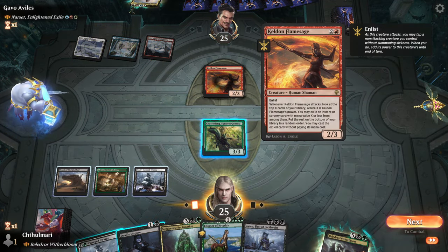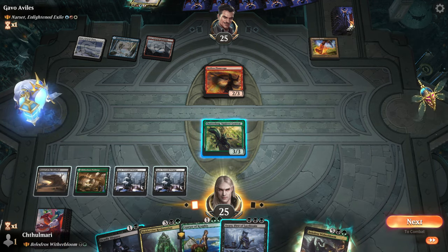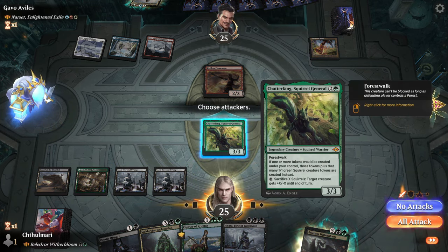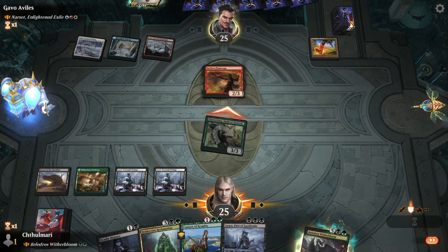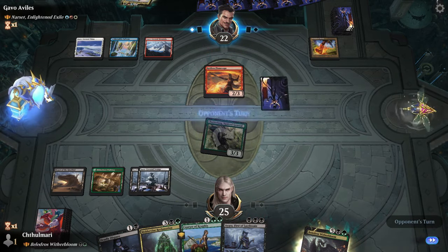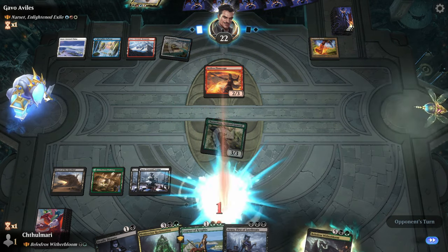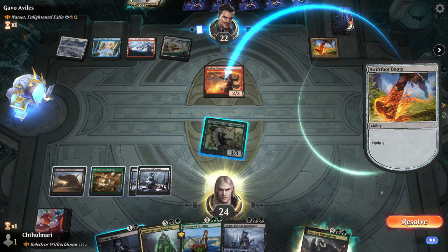Okay, when exiled you may exile — that's not great for us, but we can't do anything about it really. I'm just going to attack him, and save Deadly Dispute in case Chatterfang dies, which he probably will. Narset's pro — okay, that's fine. Swiftfoot okay.